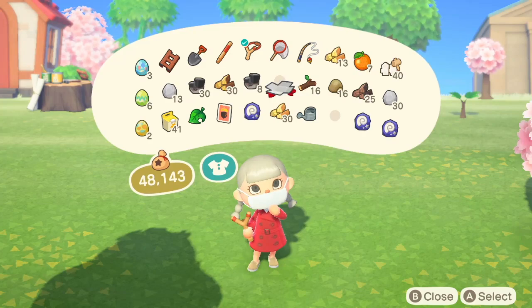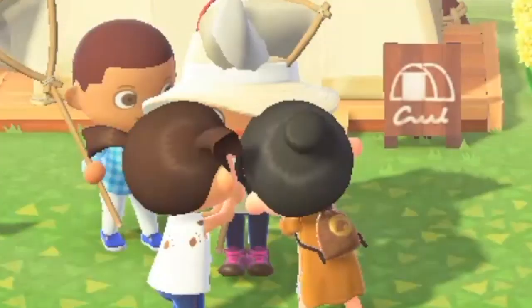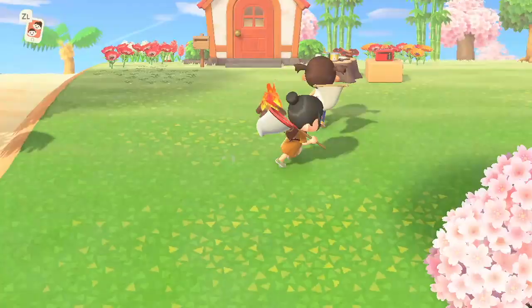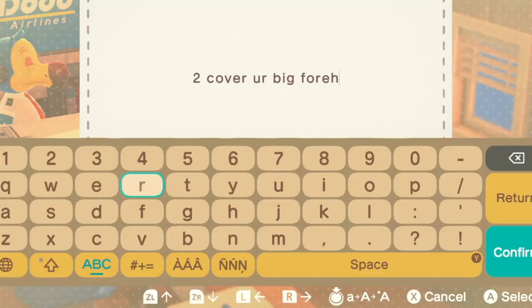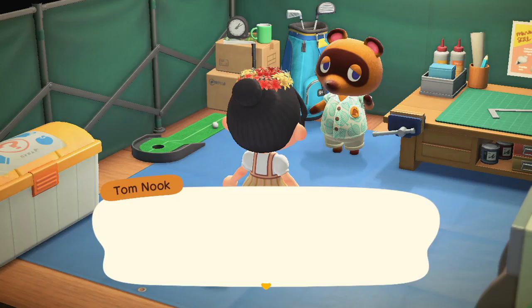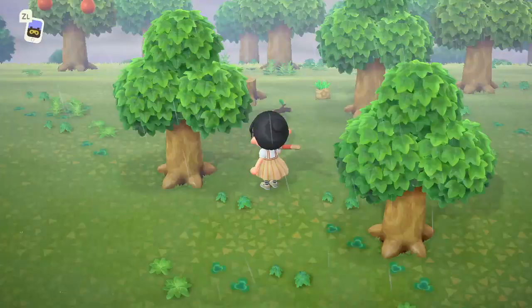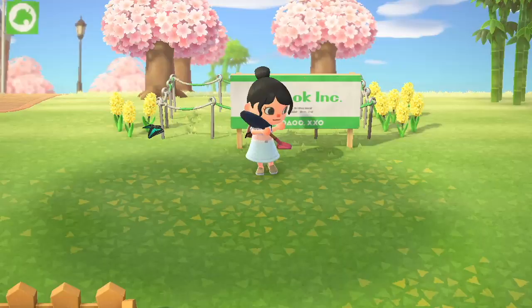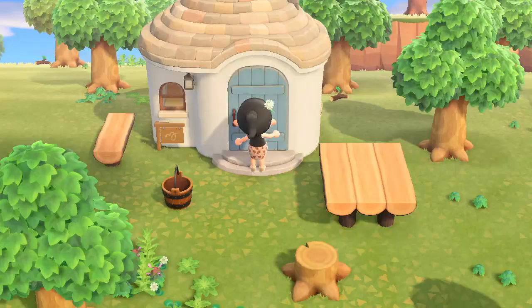When I first got the game, I honestly thought there wasn't many things to do, but as you progress, you realize there actually is so much to do. Like if you ever get bored, you can have multiple friends over and just bond with them — it's super fun. You can send them gifts, write them letters. And speaking about friends, you'll also eventually get to have more villagers on your island. You start off with two, but then Tom Nook will give you three tents to set up around your island, and these will be the new houses for your new three villagers.